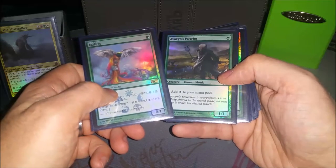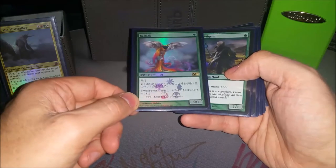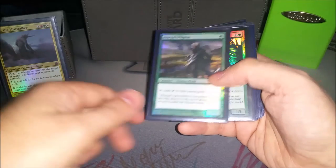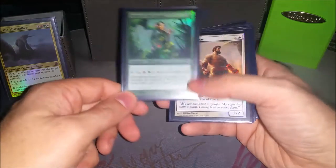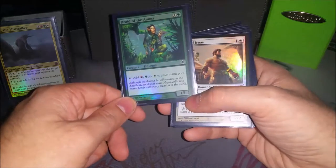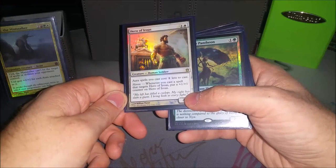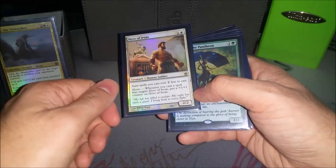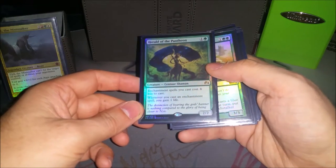For my non-enchantment creatures, Birds of Paradise helps with mana fixing — there's not a lot of red mana in this deck and it's a pain when I don't draw a mountain. Avacyn's Pilgrim fixes my white mana, which is usually important since I've got more green than anything. There's also a Naya Elf that costs two mana but being able to tap for all three colors is worth it. Hero of Iroas makes throwing enchantments on Uril pretty cheap, and occasionally you throw them on him and he gets big with his heroic ability. Hero of the Pantheon makes my enchantments cheaper and gains me a little bit of life — it's a 2/2 for two, so it's not bad.